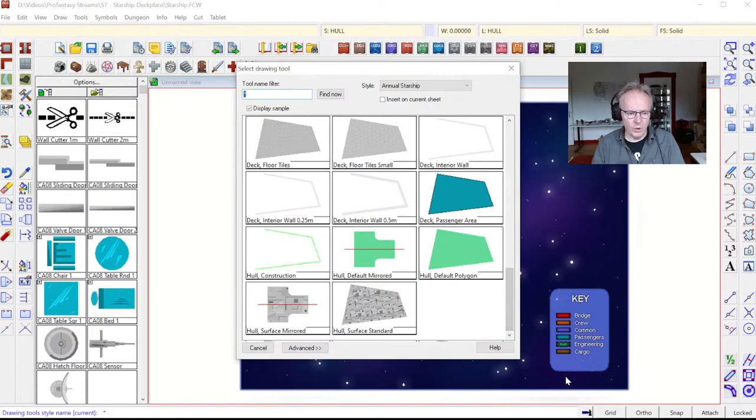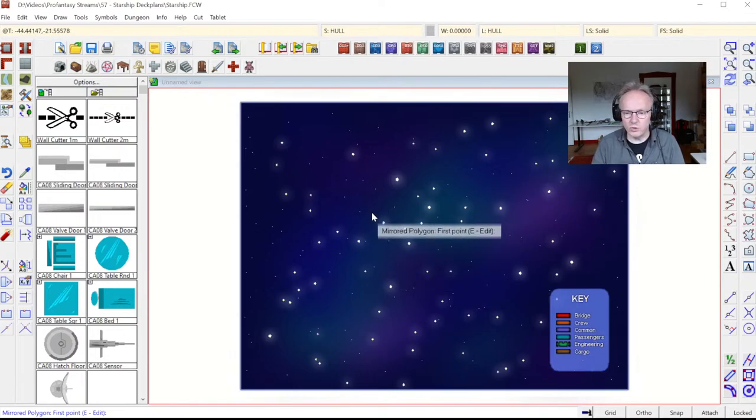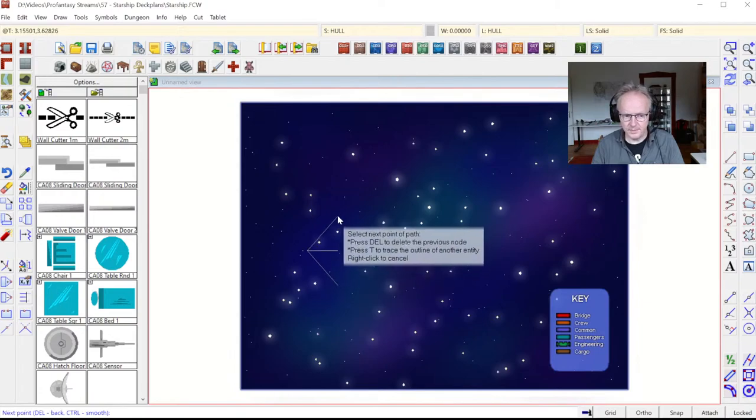Scrolling down, we've got some hull options here — a hull surface and a default one where you can change the color. I'm going to use the standard mirrored surface drawing tool. The mirrored tools are always very useful for starships because they tend to be symmetric. The drawing tool is set to align its fill style to the first line you draw, so if you start with a diagonal line, the fill style will align to that diagonal.